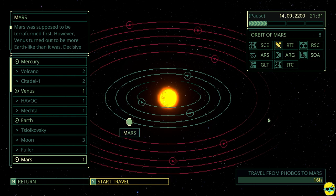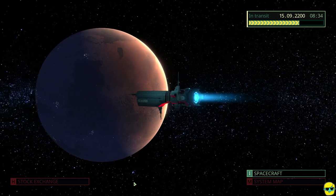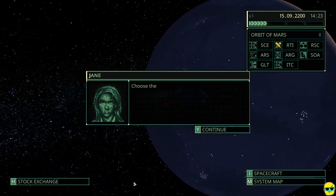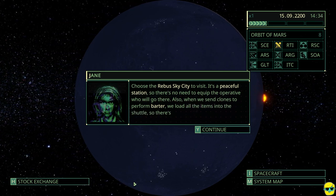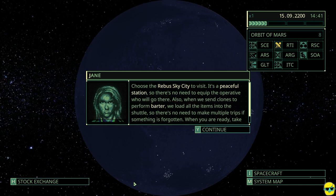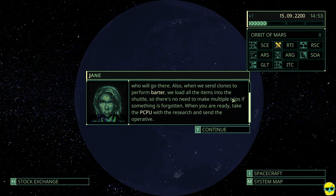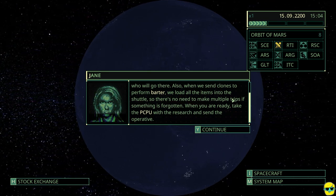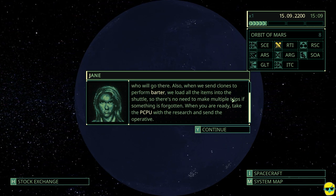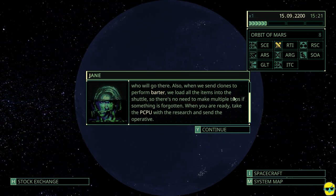We're going to click back here — you can see when you click on one of these locations, Mars has one mission. Over in the upper right it shows you what's going on in Mars. The moon has three yellow missions to do. So we will go to Mars and click Start Travel, confirm charge, and go. This is going to move us around. We're told to choose the Rebus Sky City to visit. It's a peaceful station, so there's no need to equip the operative who will go there. When we send clones to perform barter, we load all the items into the shuttle, so there's no need to make multiple trips.